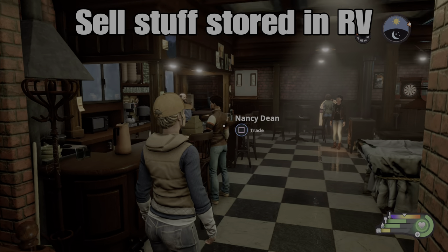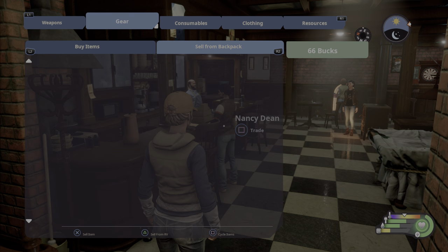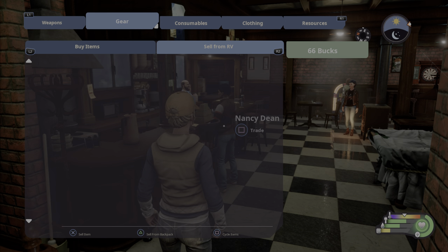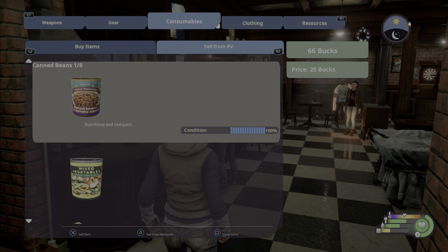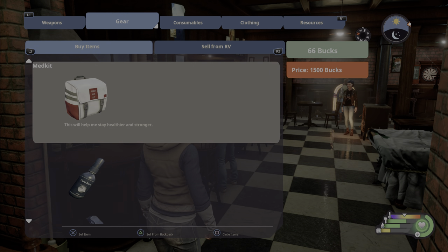When you are at the general store and want to trade with Nancy, you are able to sell stuff directly from your RV. You don't have to use just your backpack. Press triangle and it will sell stuff from your RV, showing what's in your RV as opposed to just your backpack. You can have a number of items ready for listing and sale.